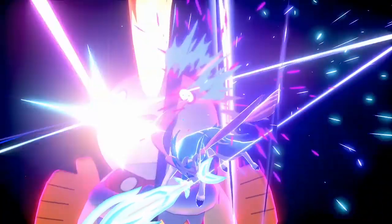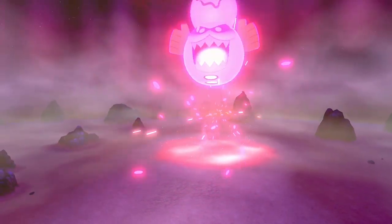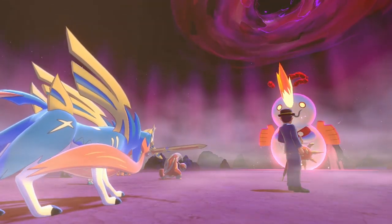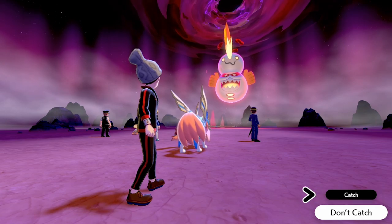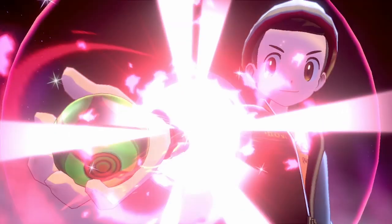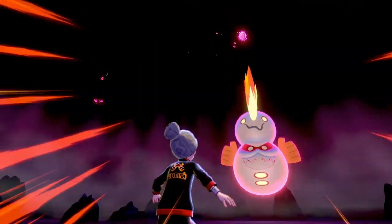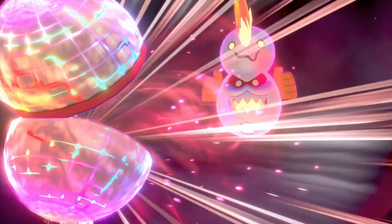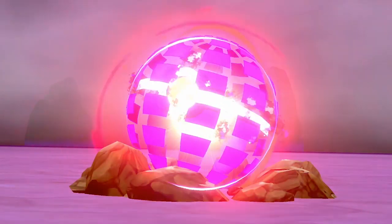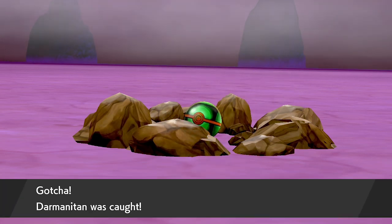This is a great way to show how to get the hidden ability on this Pokemon. We're using a Dusk Ball — use this ball because it gives you the best catch rate here. If you're hosting the raid you're pretty much guaranteed to get the catch, but here on roll three we do get it. We've got our hidden ability Darmanitan.